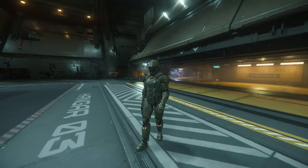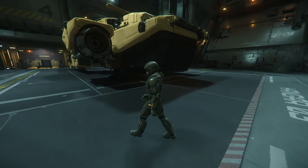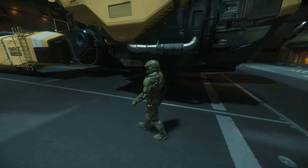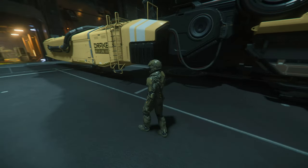Welcome to Star Citizen. How does salvage work? First of all, you're going to need a ship. There are two possible options: the Vulture and the Reclaimer. The Reclaimer is a big ship and needs a proper crew, while the Vulture you can do solo or with a friend.